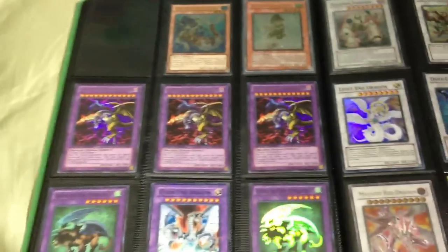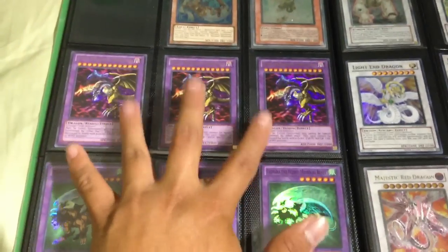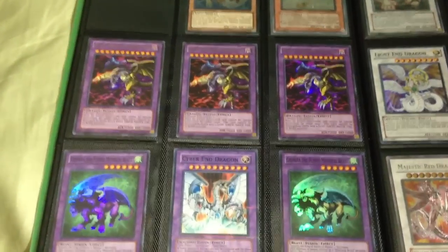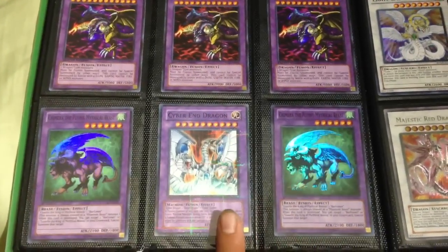Moving on to the ultimate rares: one Mermail Abysslinde, one Lucky Piper, fusions — three ultimate Five-Headed Dragon, two Chimera the Mythical Beast, and one parallel rare Cyber End Dragon.